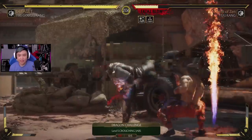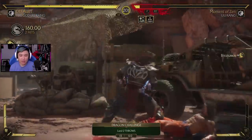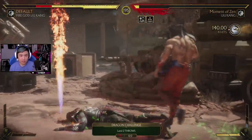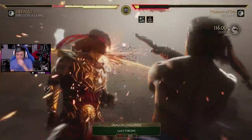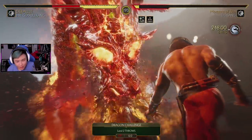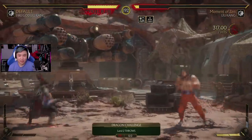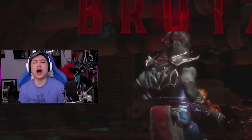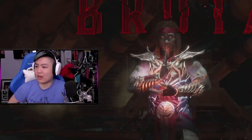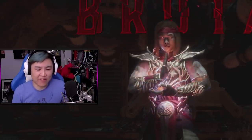I am hitting it with the most YOLO moves. Come on — if he clutches this! And that's how it's done, guys. Fire God Liu Kang. We lost on purpose so we can play as Evil Revenant Fire God Liu Kang. All part of the video, guys, all part of the video.